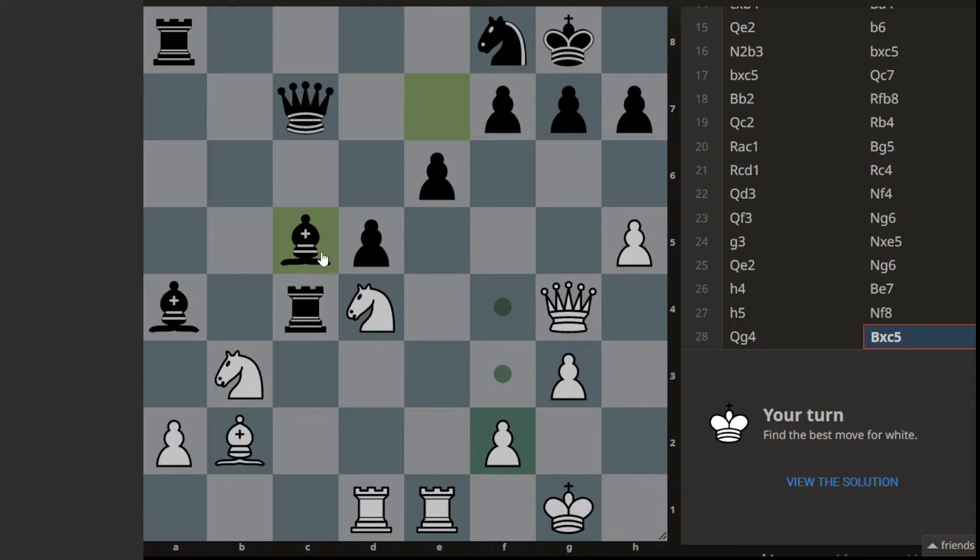Bishop capture check — if you capture, the queen can come here and defend that square and give check; the king has to move. Maybe a pawn push to defend. This could be the idea from black's side. If we move the knight here, that means we have to capture this bishop first because of the discovered check.